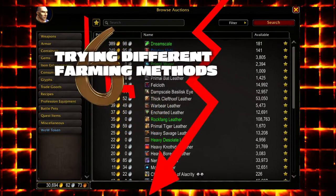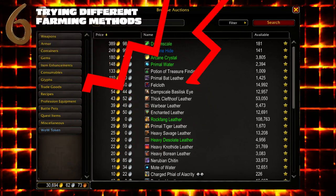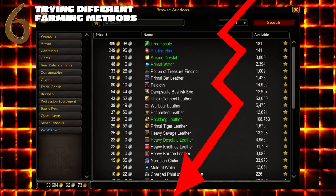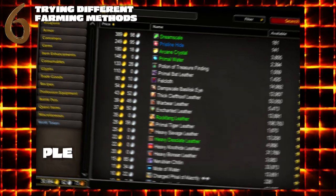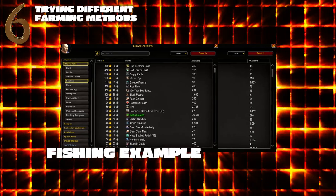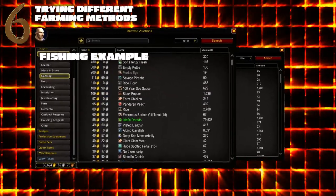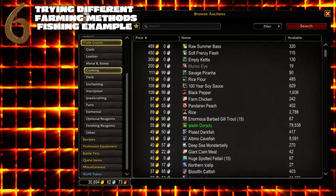Every farmer has their own personal favorite farms, but what if you log in one day to find all your favorites are not worth farming due to extremely low auction house prices? At times like these you need to learn to adapt and try new farming methods and tricks. Never limit yourself to just one method of farming, no matter how good the profits normally are. If prices are down, look at other areas of the market — there may be items worth farming that are easy to obtain and sell.